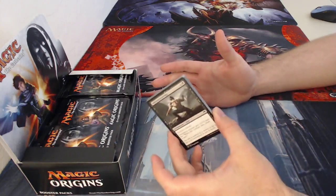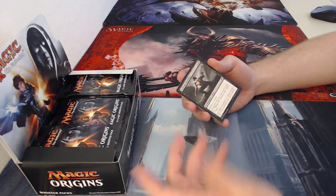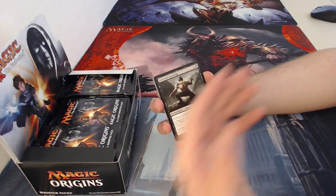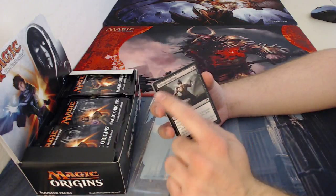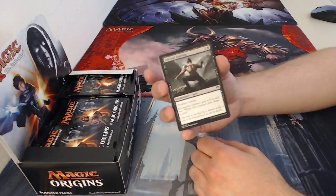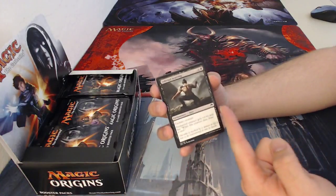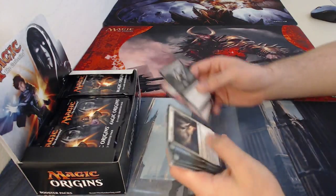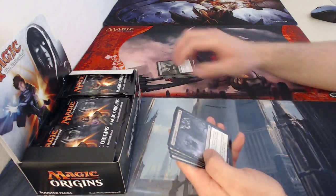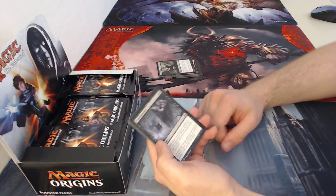For those of you that are new to Magic or have never heard of Magic and just found this video by accident — this right here is the casting cost. It's one black, one colorless mana, meaning the colorless mana can be spent as any color. The name of the card goes right here. This one is Infernal Scarring, an enchantment aura meaning you can equip it to a permanent. It says enchant creature — the enchanted creature gets plus two plus zero and has 'when this creature dies, draw a card.' This symbol indicates it is a common, and the pack generally comes with quite a few commons.